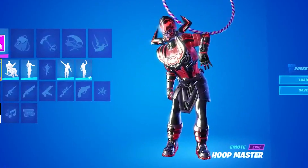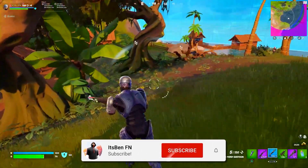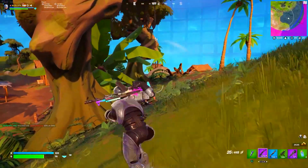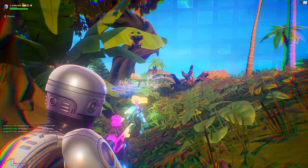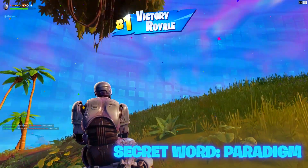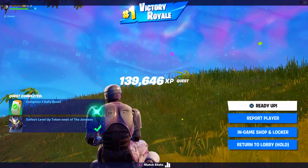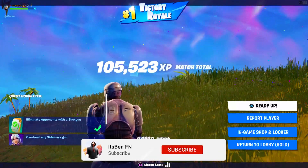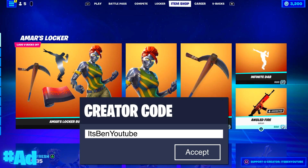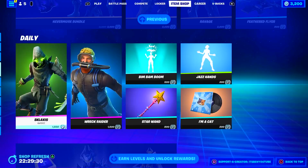I'm going to be giving away loads of codes for these, so if you want the chance to get your hands on a code for these exclusive rewards, make sure to drop a like, subscribe, and turn on notifications. This live event is going to be pretty cool and hopefully won't be disappointing. The secret word for this video is 'paradigm' — if you found it, comment it down below alongside your Epic ID. If you enjoyed the video, drop a like and subscribe if you are new. A final reminder: use code ITSBENYOUTUBE in the item shop to support the channel. Hashtag ad — catch you guys in the next one, peace.